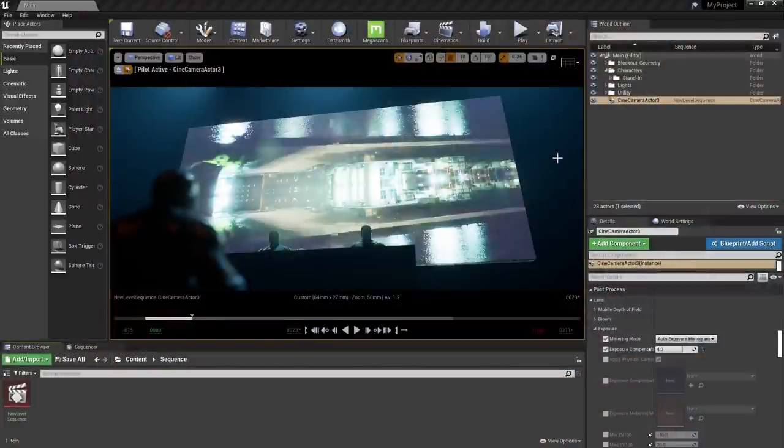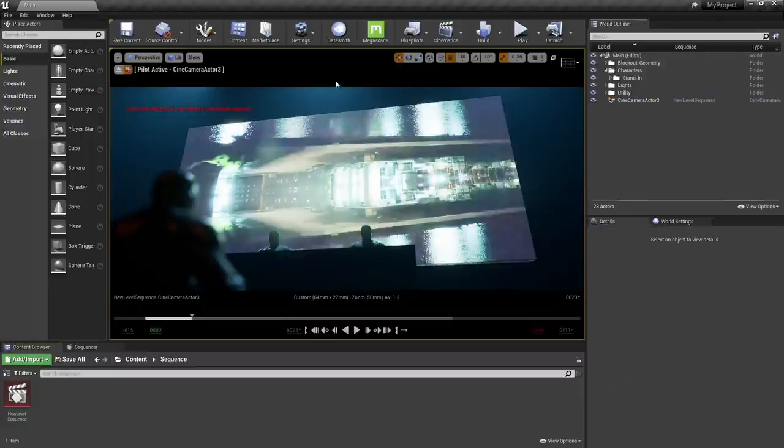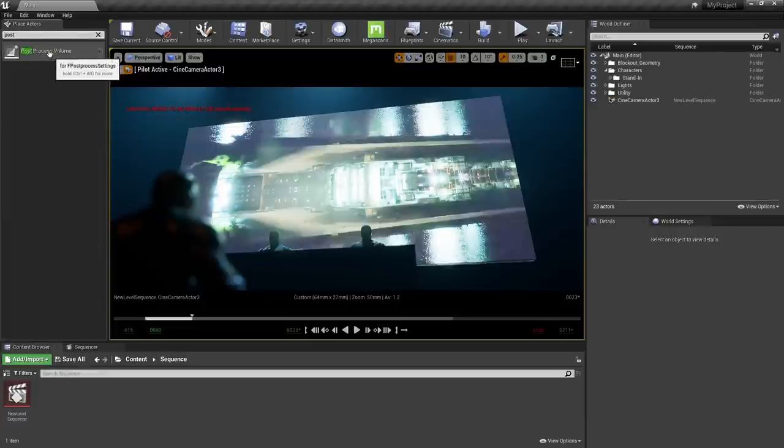Earlier we enabled ray tracing, but how do we fine tune its settings for the cleanest results? One thing to know — your viewport view is just a low-res sample of what you'll really be exporting. One reason things may not look 100% is because you don't have a post processing volume in your scene, where we can control bloom, bokeh shape, color correction, film grain, and most importantly, tweak our graphical settings. Let's drag out a Post Process Volume from the Place Actors window.